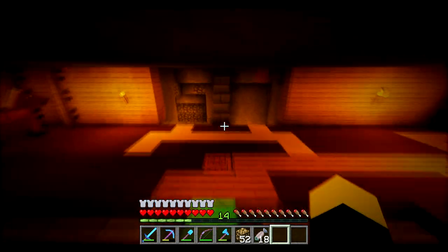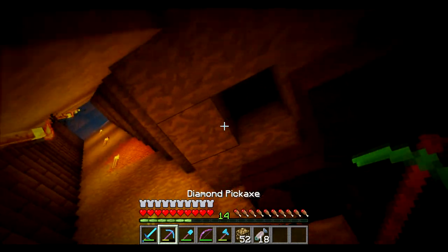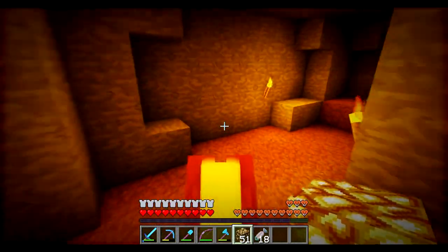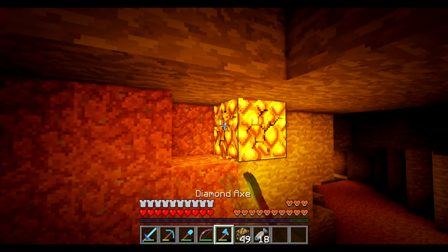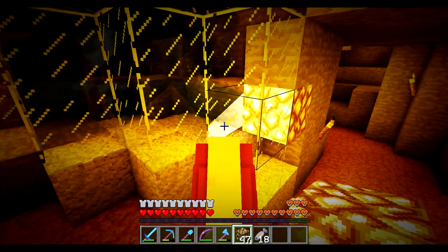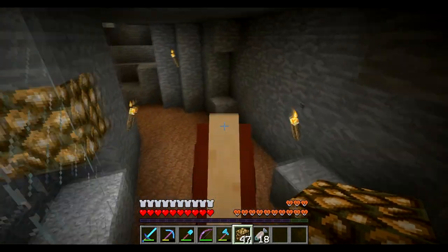Next thing we're going to do is work on a very simple farm. Wait — this hasn't all spread. It's weird that this hasn't all spread. Oh no, it hasn't spread at all. Is it really that far from every other chunk, or maybe it's because it doesn't have lights? Let's go through and add some light — it's a good thing we have silk touch. It's too bad we're on a horse. I think its name's Spider. Let's also go in there and put down a light as well.